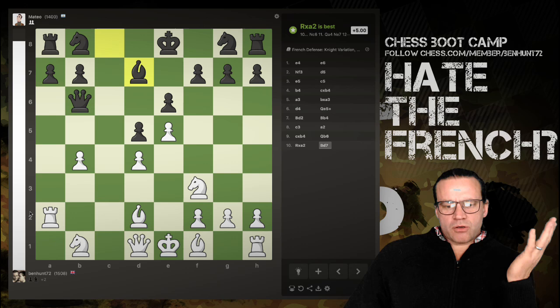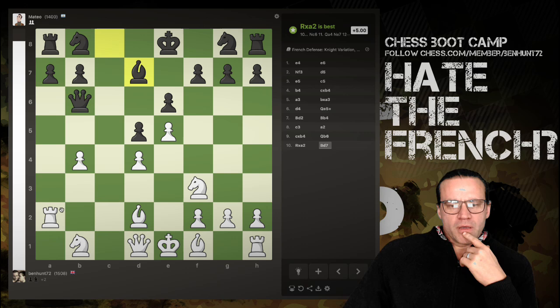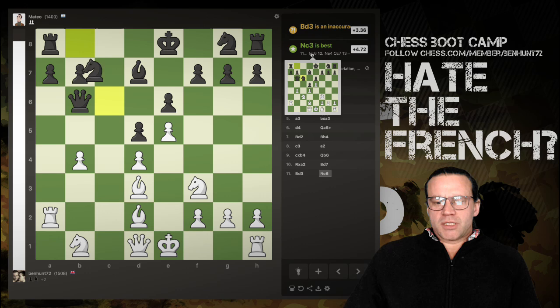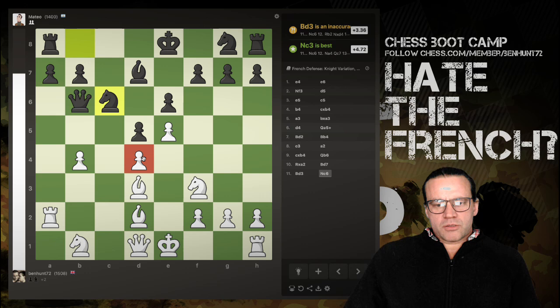Let's see if we can convert this position. I'm inclined to play bishop d3 — that looks solid, but the engine says it's an inaccuracy, Knight c3 was best. Now black has two attackers on one pawn and two attackers on another. I could play my bishop here, but b3 defends one pawn a second time while completely undefending the other.